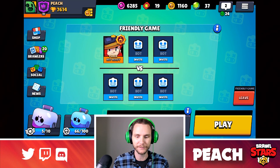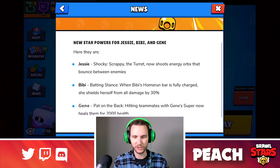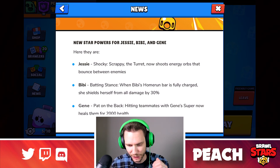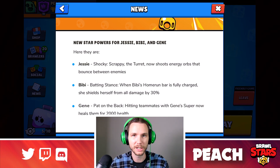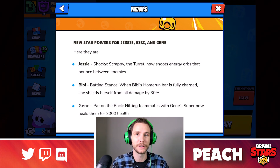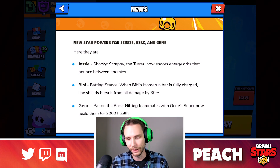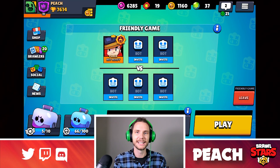We are going to select Stock Crash, and in spirit of the new Star Powers being out, we are going to be playing with Jesse, BB, and Gene. Jesse's star power, Shockey, makes the turret shoot energy orbs that bounce between enemies — by far the most OP. BB now has a shield when her home run bar is charged, reducing damage by 30%. Gene's star power, Pat on the Back, means hitting teammates with Gene's super heals them for 2,000 health. We're going to grab some people from Discord and play on this secret map.